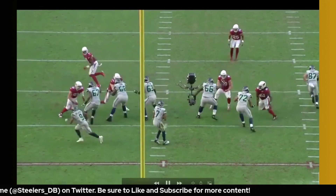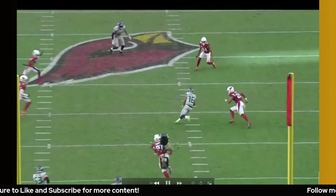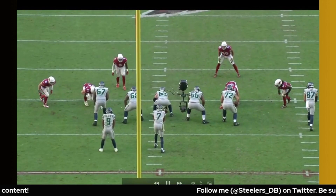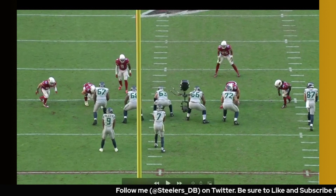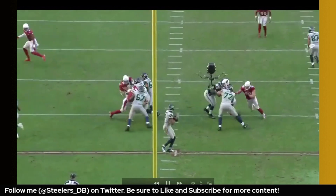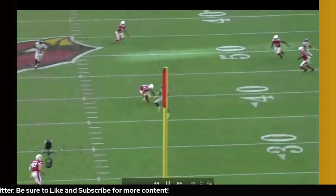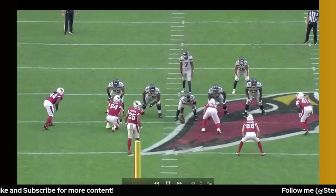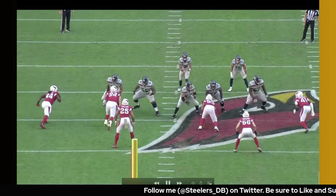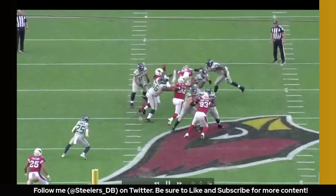Here's another example of one of the stunts they run up front — a third down play. You see Golden watching the snap; he's going to be used as the crasher, getting into this guard and then still keeping moving upfield, ends up getting a hit on Geno. A solid rep there even though the pass is complete.